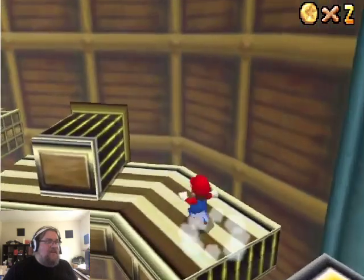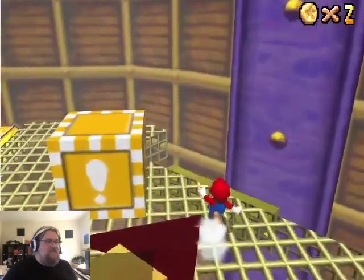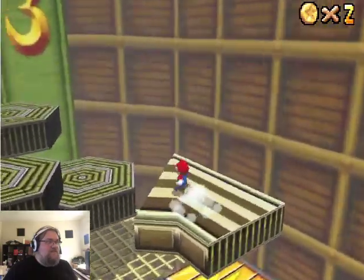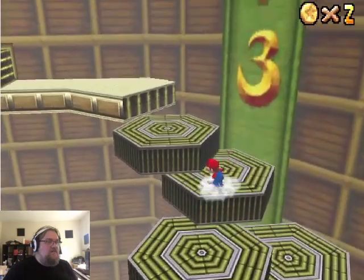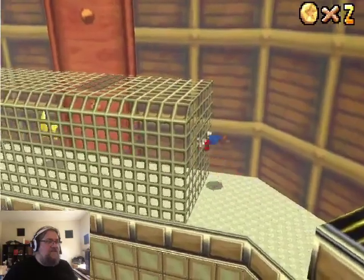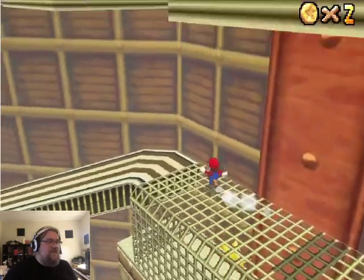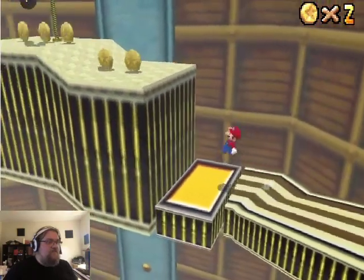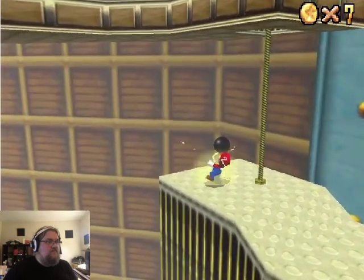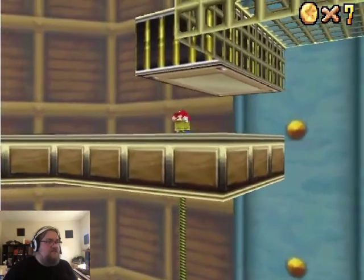So this is Roll into the Cage from the original game, which — I'll just head towards it, see what happens. Is that the cage I roll into? Yeah, I think I need to get the vanish cap, which only Luigi can use. All right, let's keep going — see what else we can find up here.